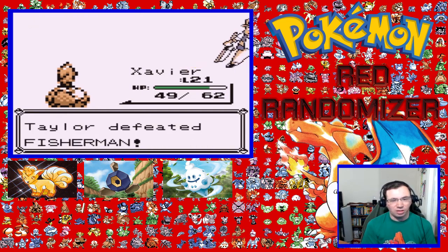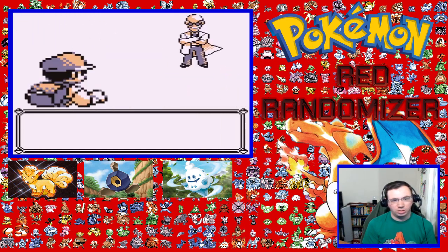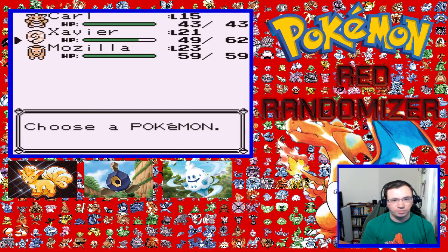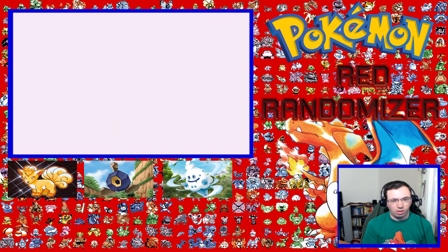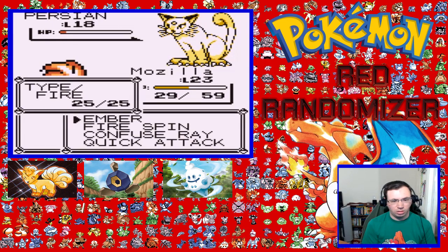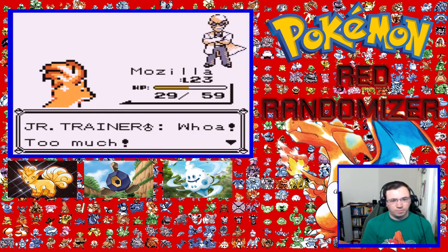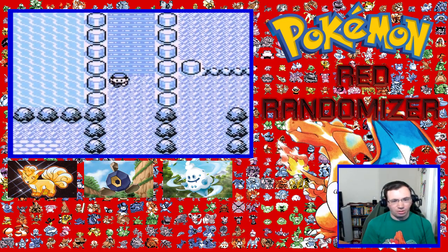Wasn't expecting Heliolisk to have a Grass or Water move, although it can learn Surf and Grass Knot. Going for the seventh trainer. I think that's Play Rough - can you stop hitting me? Why does this thing have Play Rough? Quick Attack. So we have one more trainer to go before I can get two different encounters, potentially.